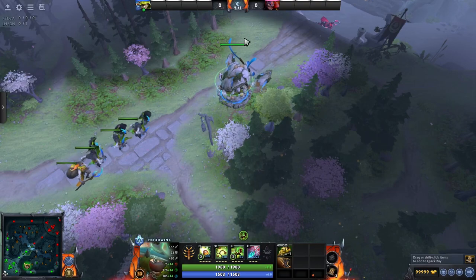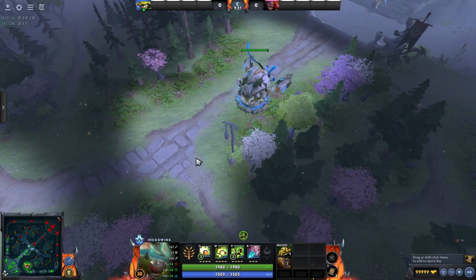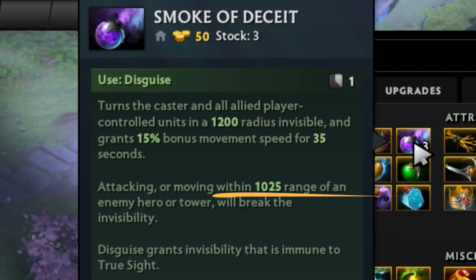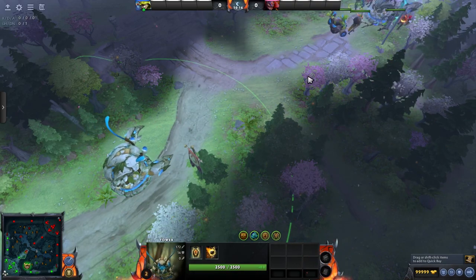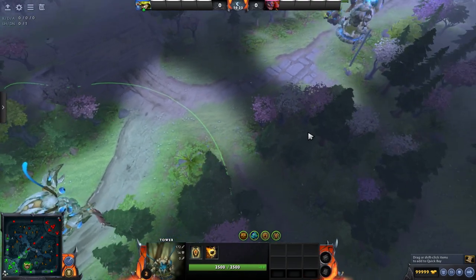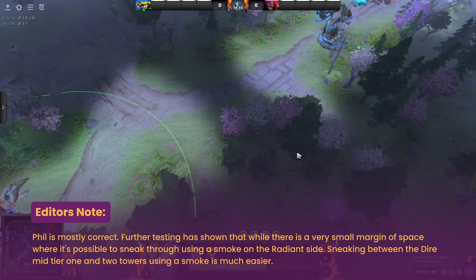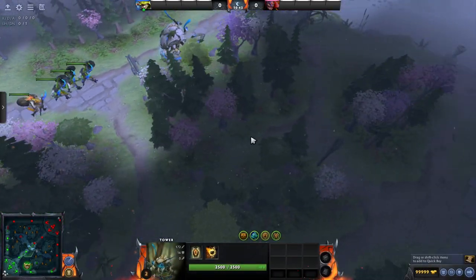Once the mid tower falls — which is the most important tower for opening up the map for supports — there's a lot more you can do to abuse the lack of vision. A tower's attack range is 700, and moving within 1025 range of an enemy hero or tower will break the smoke. So even if there's a sliver of fog, you can't just sneak through because the smoke would break. You'd actually have to sneak around here before it wouldn't get broken. Let me show you a couple of the sneaky things you can do once that tower is gone.